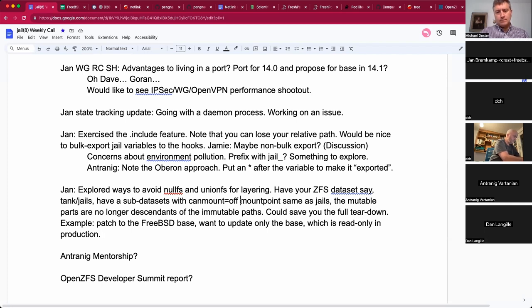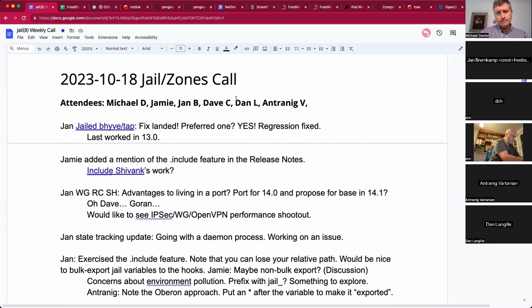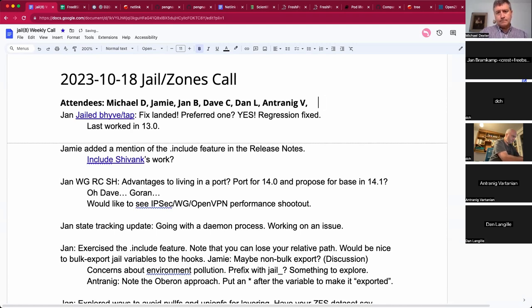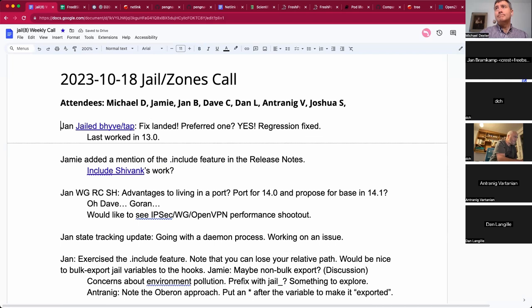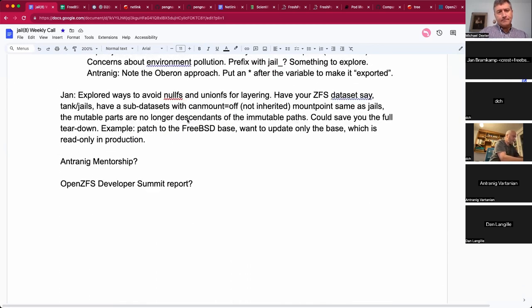Auto-mounting would just mount the right file systems. I'm still working out whether it's better to have a stopped jail be unmounted — easier for ZFS recursive operations that fail if child datasets are mounted — or to keep them available. Keep us posted on that; I'm definitely interested, and I'm sure others are too.